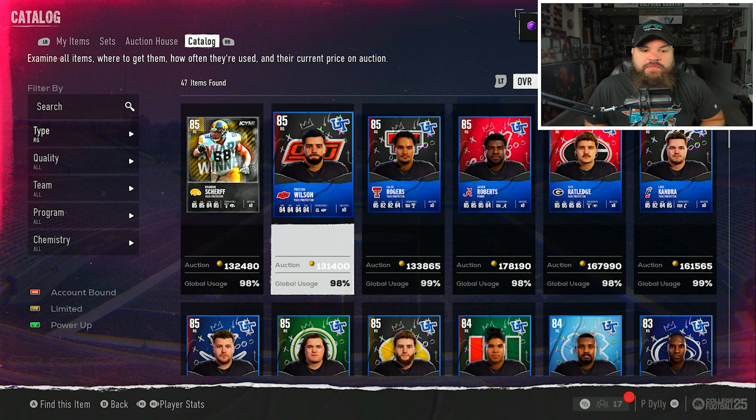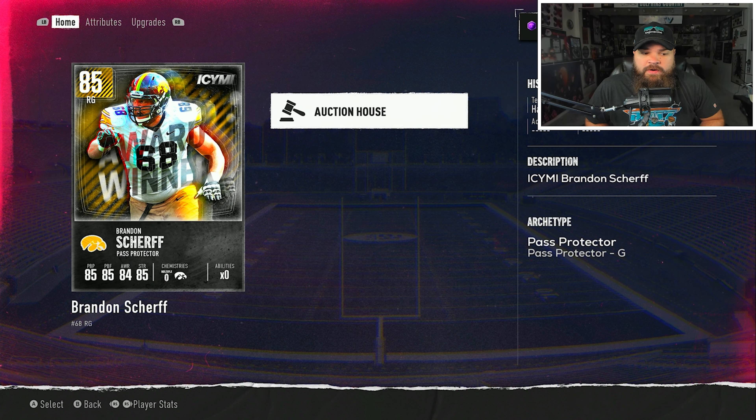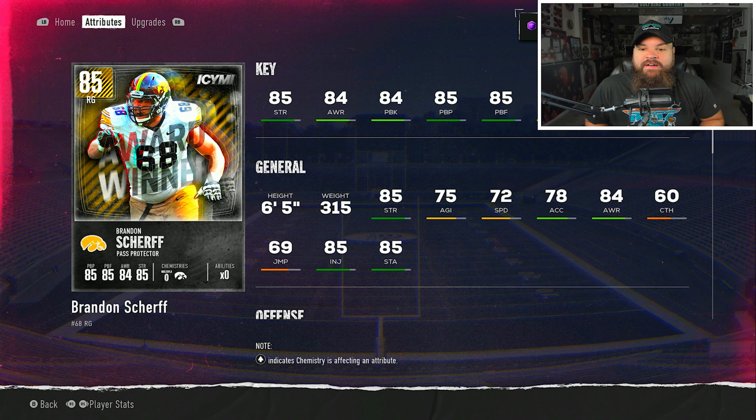For the pass protecting right guard, that's Brandon Sheriff - 85 pass block power with 85 pass block finesse, one of the highest pass block power and pass block finesse combos we'll see. The weakness is his 77 run block, which doesn't even hit 80, so he won't be the balanced option.